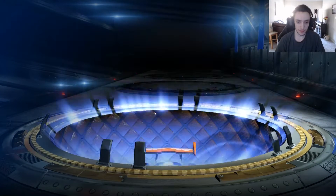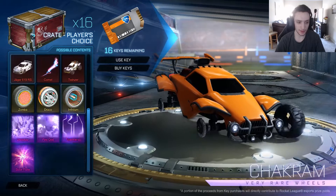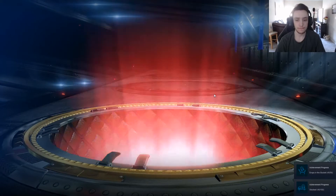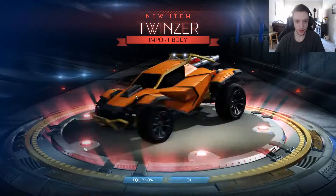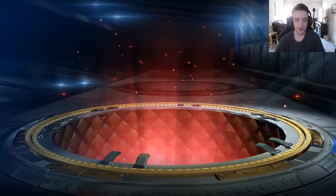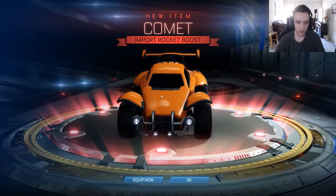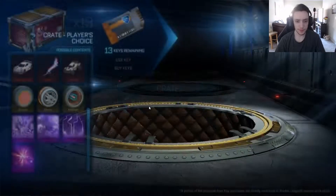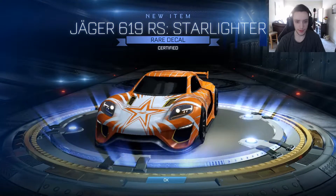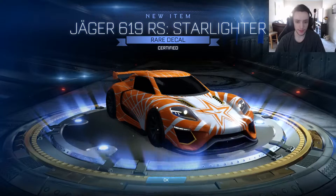Car soccer, right? We're not doing too well on the luck side of things — good for trade-ups, I guess. Import: Twinser. Just a regular old Twinser, but we're improving. 15 crates to go. Another import — Econo Boost. Wish it was painted but oh well. Imports are good. Certified Starlighter next — I'm not really the biggest fan of this decal. I like it other than the smiley face thing; if it was just a regular star I'd like it.